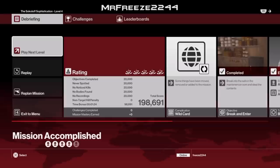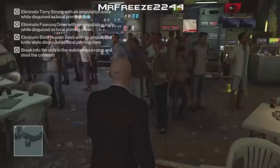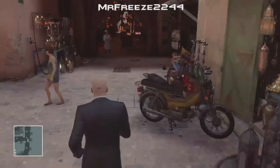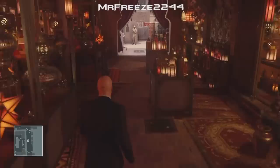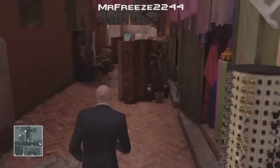This is where level 5 changes things. We need to take out all three targets with the amputation knife while dressed as the printing crew. The game says it's adding or removing things from this escalation but I don't understand what they've changed because everything appears exactly the same as before. We're going to start at the bazaar entrance with our lock pick and breach charge — you don't really need the breach charge and can bring a coin instead, but I just left it in from laziness.